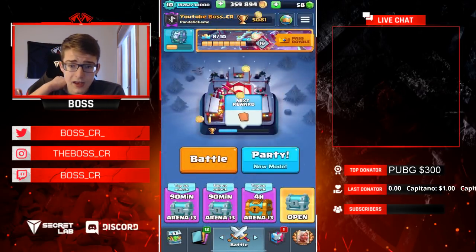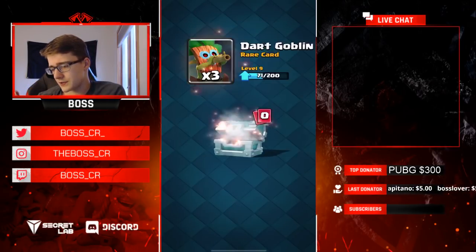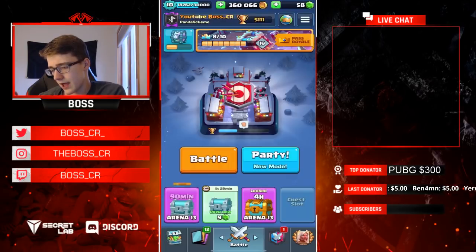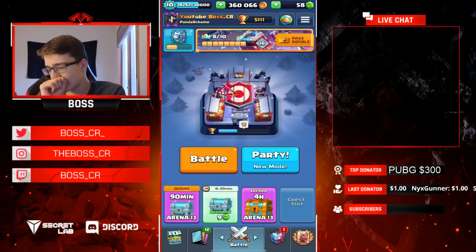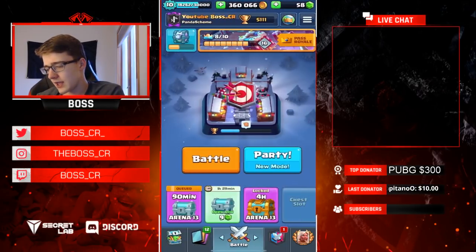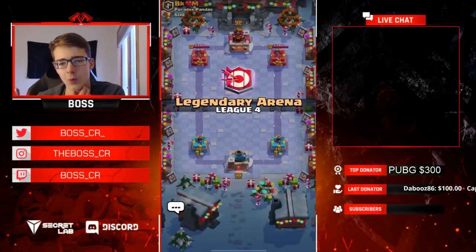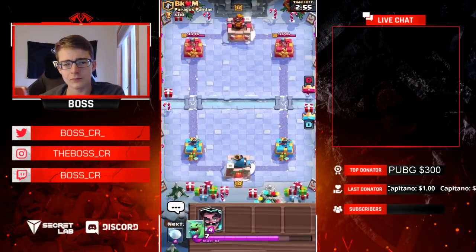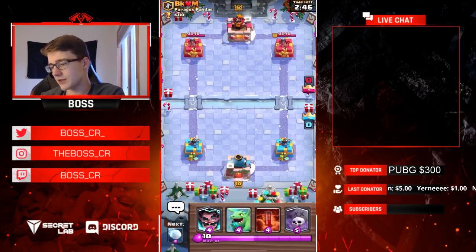Now we're at 5100. I think I'm still gonna play another game or two. Let's go ahead and open up this silver chest. We're at 5111 — not bad. I think I'm gonna go for one or two more games. Hopefully by next video I can get my poison to level 11 — I'm gonna trade with my clan. You know what I could do — I could also show a replay that I had against the level 13 earlier, who I beat. I think that might be good to end off with a replay, but I'll play another live game before I do that.